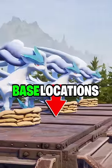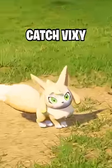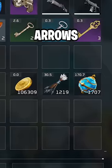Since the last update, these are now the best base locations in PAL world. The first is located here on the map. This spot is a perfect place to begin because you can constantly catch Vixie. This is going to be the best starter PAL you can get because if you put them in a ranch, they will actually drop gold, arrows, and PAL spheres.